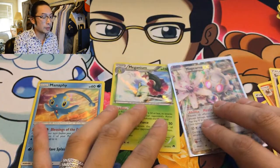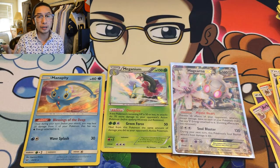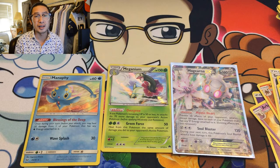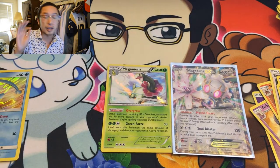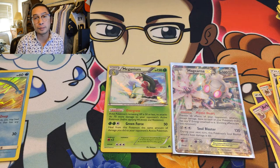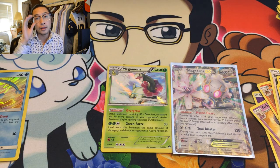So out of five booster packs, we were able to get three pulls — that's not bad, pretty good ratio. Three out of five. But do we really count Shining Legends since every pack has a holo? So really two out of five. If you guys like this video, hit the like button. If you haven't subscribed yet, what are you waiting for? Hit the subscribe button — we'll see you guys in the next one!